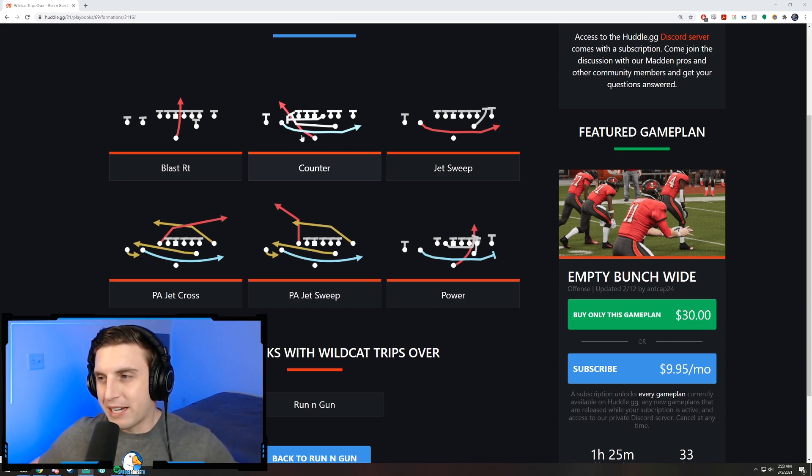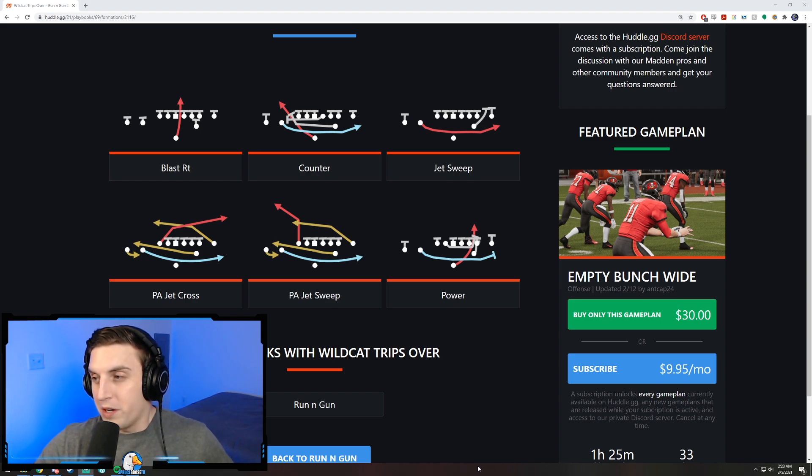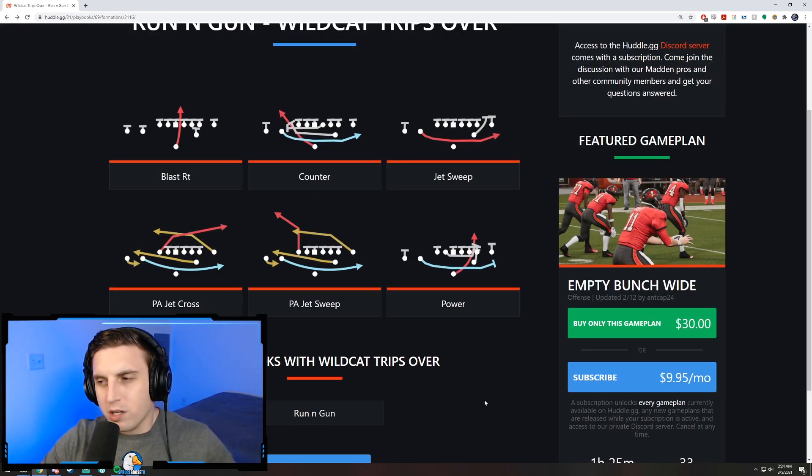There's absolutely no tell until the ball is snapped what the play is going to be. You have this running back in motion every single time and you have to wait until the snap to try and read what's actually going to happen. That's the beauty of a good scheme — it looks the same every time but lots of different things can happen. This is in the Run and Gun playbook; I don't think you could run this full wildcat package in another playbook, though other playbooks like the Dolphins do have some wildcat.